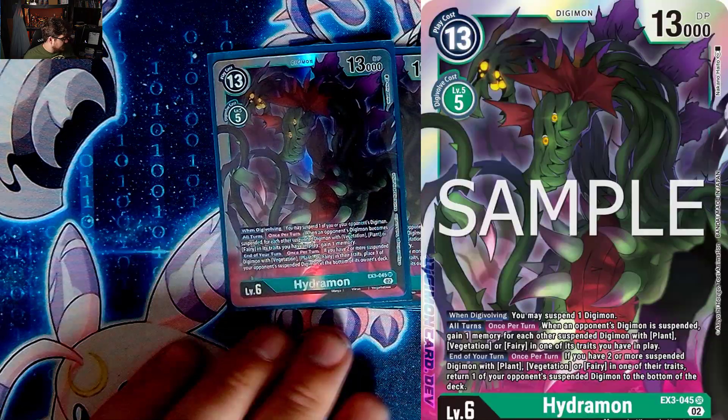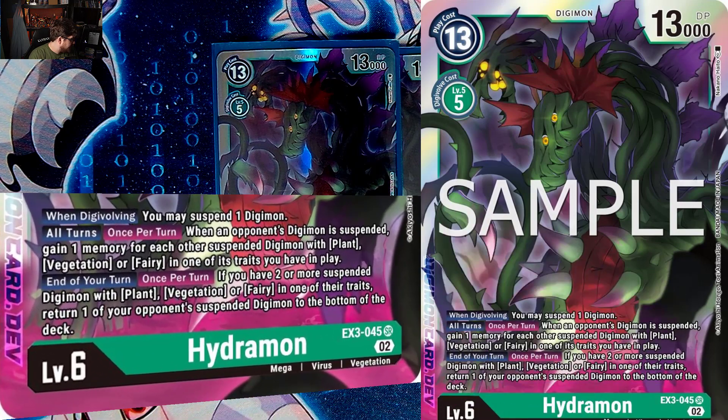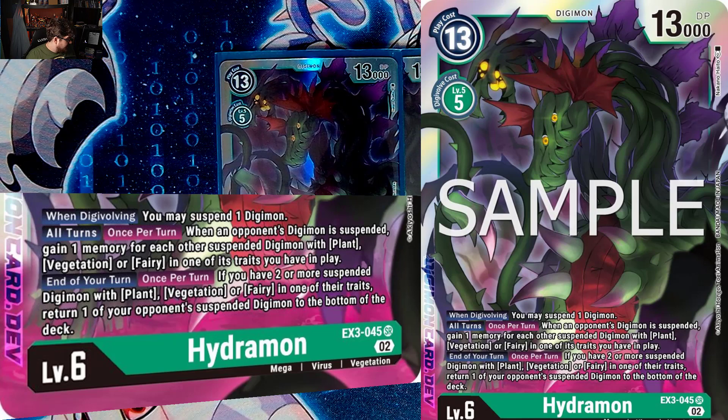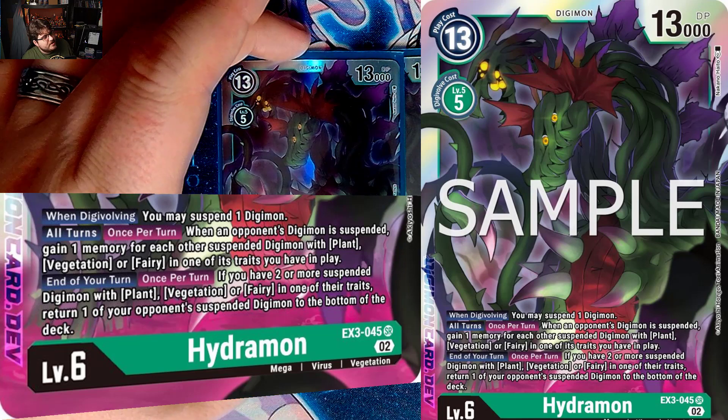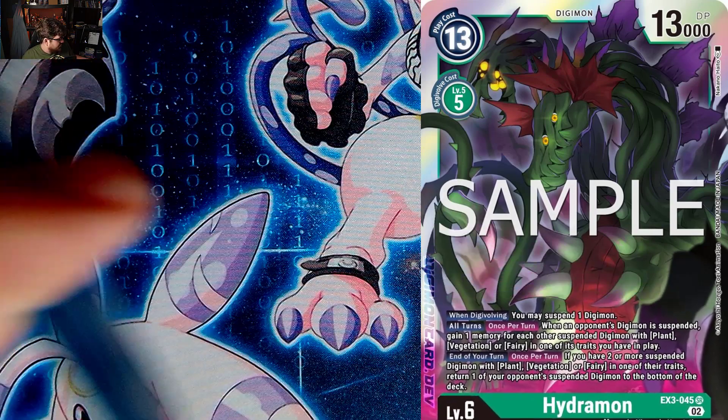We play three Hydrimon. When digivolving, suspend one of your or your opponent's Digimon. All turns, when an opponent's Digimon becomes suspended, for each suspended Digimon with Vegetation, Plant, or Fairy in its traits you gain one memory. And at end of turn, if you have two or more suspended Digimon with those traits, place one of your opponent's suspended Digimon at the bottom of its owner's deck. Hydrimon just wants to do its silly shenanigans — three is just fine, anything more is overkill.